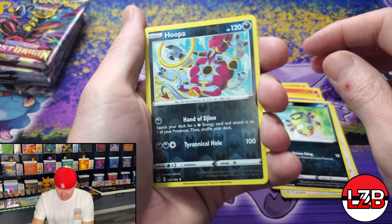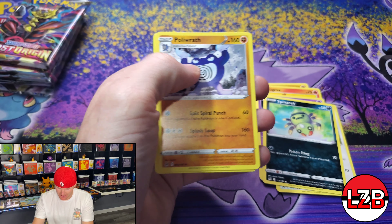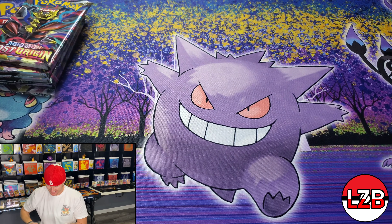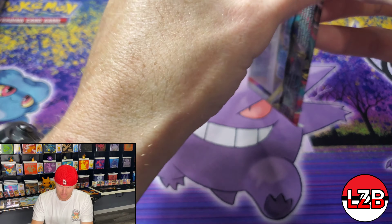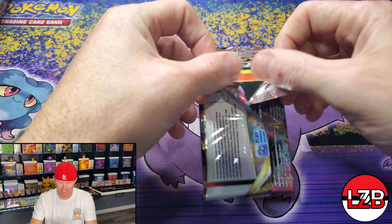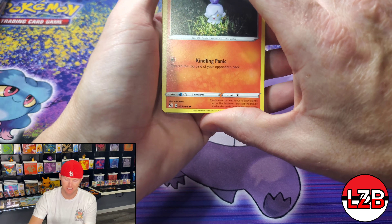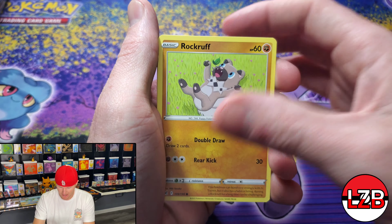We're going to open Derek's first — kind of doing a little battle here. Each of us got one ETB, so we'll see what we got. Going straight in. Slugma, Spinarak, there's a Hoopa Reverse Holo Rare, and a Polyrath. Nothing too crazy out of that one.